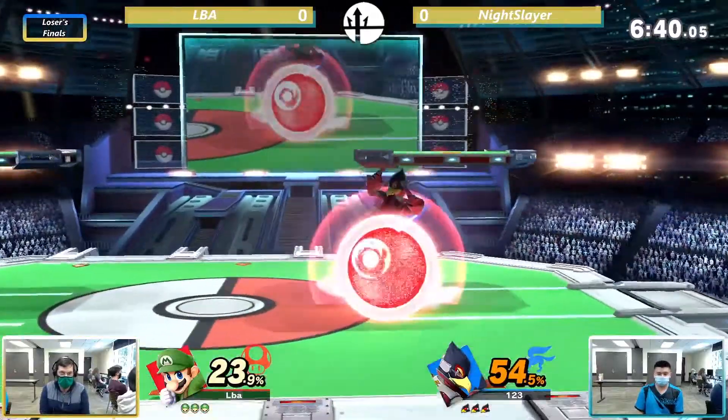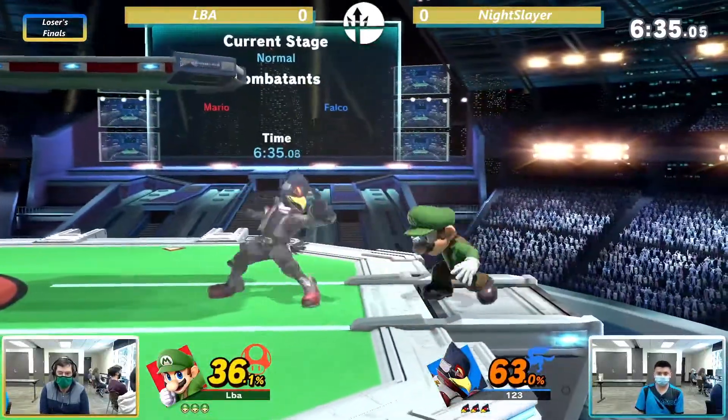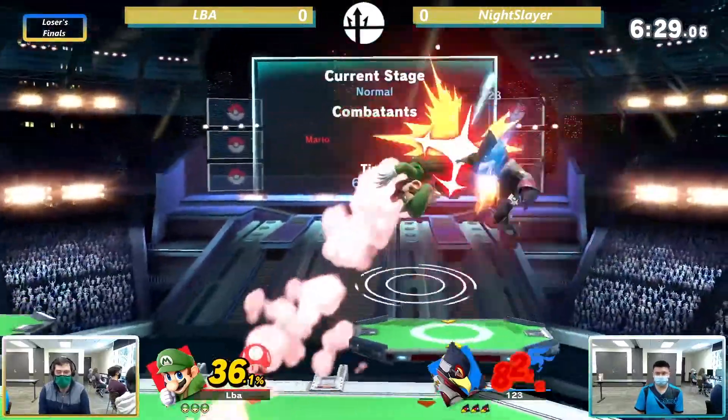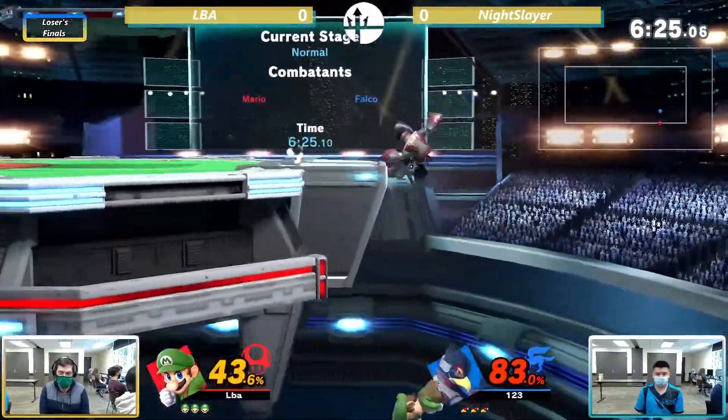Glad to see it. Falco is a little similar to Fox or Wolf, but with his own differences. He's got a little bit more setups — up tilt to back air at certain percents, up throw. What you really want to be doing is juggling them in the air with Falco, which is very apt.